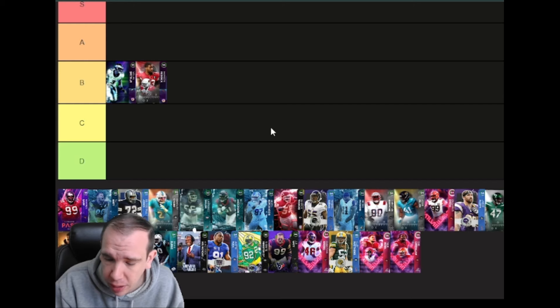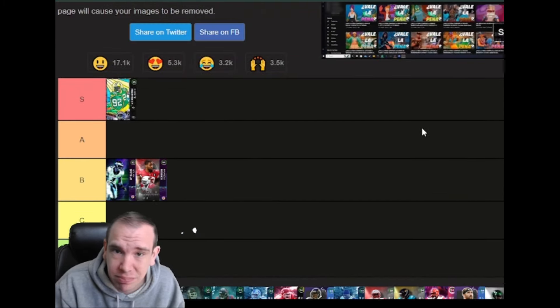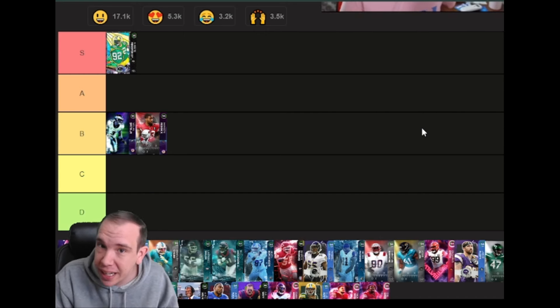Rhetoric is the same way — horrible, do not waste your coins. Reggie White is the best card in the game as far as pass rushing. Why? Because he gets Unstoppable Force and he gets Double or Nothing for a discount, and his traits are great. We're talking about thresholds — strength, power, finesse. He gets a hold. I'm not going to talk about block shedding a lot in this video because this is a pass rushing video, not a run stopping video.